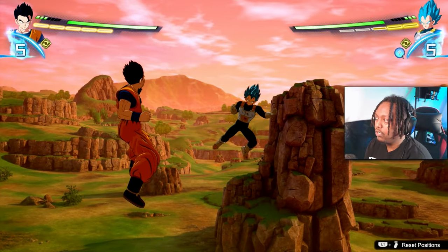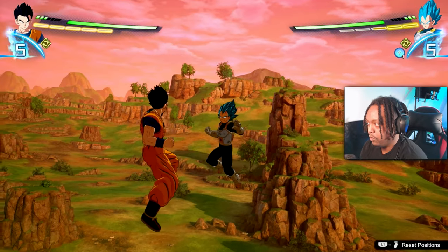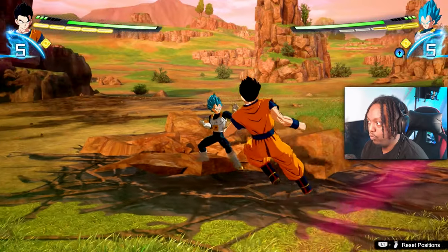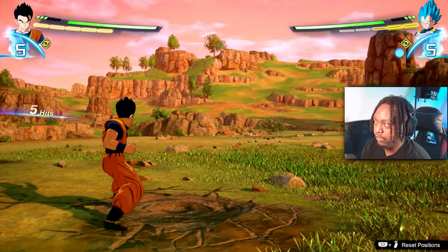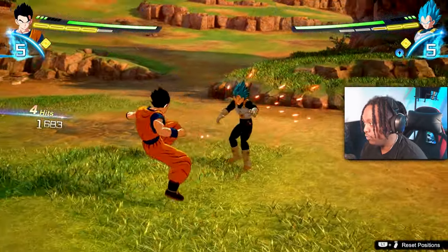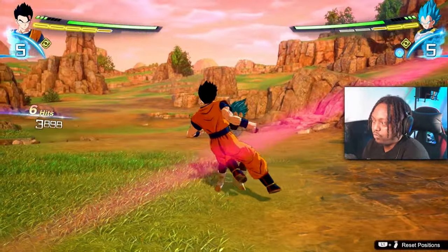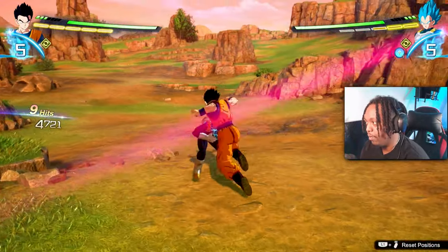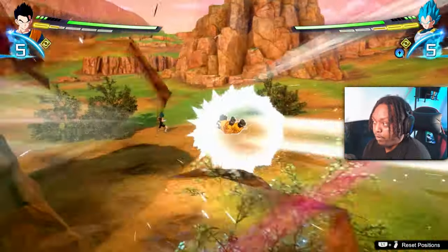Once you figure out those inputs for your character, you basically understand how to do combinations. Now it's just about mixing up those variants. Imagine you're fighting someone and all you do is square-square-square-square-square - it's going to be very easy for your opponent to super counter you and punish you. So your job is to mix it up. You could do something like square-triangle, then square-square-square, then a gut punch - mix it up so it's harder for them to predict what you're doing.